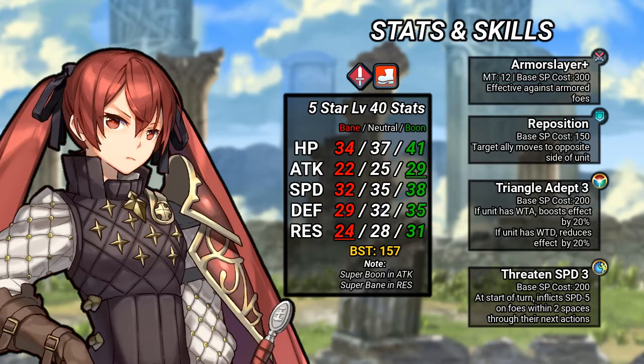Selina's assist skill is the ever-coveted Reposition, which moves a targeted ally behind you. Next are her passive skills, with Triangle Adept being her A skill. This skill makes Selina's niche shine, adding 20% more combat effectiveness to units according to the weapon triangle. Alongside the Armor Slayer, Selina should easily eliminate Hectors, Amelias, and other green units.